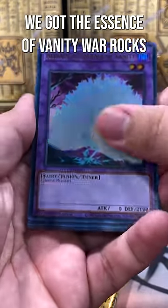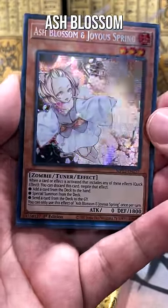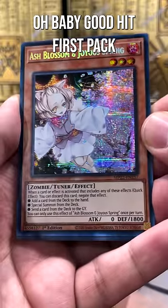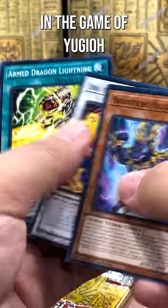We got the Essence of Vanity, War Rocks, and Ash Blossom! Oh baby! Good hit, first pack. Second pack — I don't know if we can beat that first pack with that gorgeous Ash Blossom hit. One of the best cards in the game of Yu-Gi-Oh!